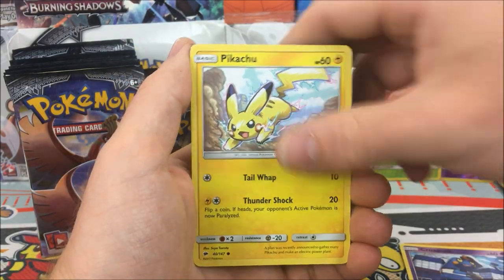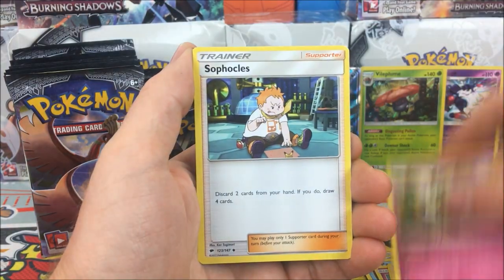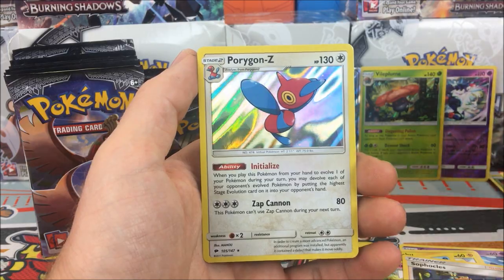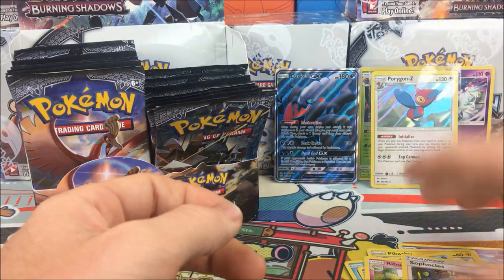Pack seven: we have a Croagunk, Pikachu, Pampour, Cutiefly, Pansear, Wishful Baton, Ribombee, Sophocles, Meowth reverse, and a Porygon-Z holo - very awesome, I have not pulled this one yet. Very nice looking holo.